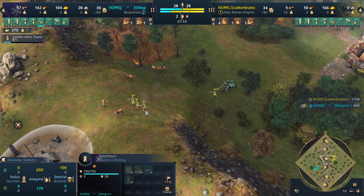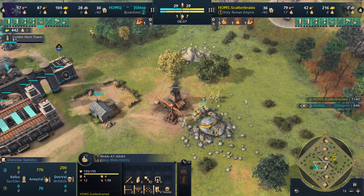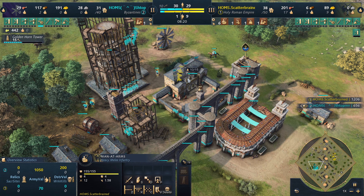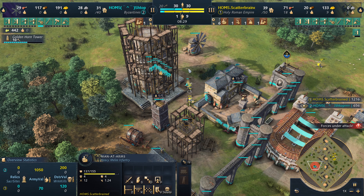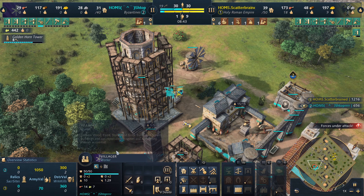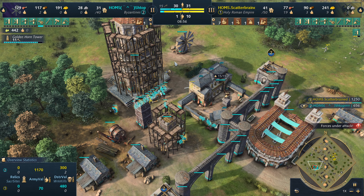He's going to try to go into castle age himself, but he's going to be severely behind. He'll have to try to spam out as many crossbows as he can. Already four men-at-arms are queued up for Scatterbrain — he has marching drills almost done. The Golden Horn Tower is getting thrown up now as well for Stopper, only five villagers on it though, so it's not finishing up anytime soon. All four men-at-arms are out and about. They are going to go straight into the gold and just straight up deny it — there's nothing else to be said. Stopper is not going to be able to move out to regain that.